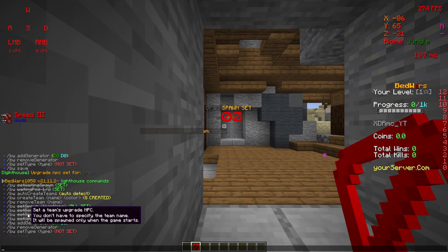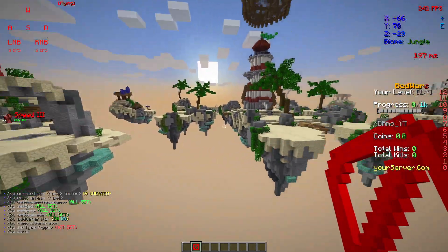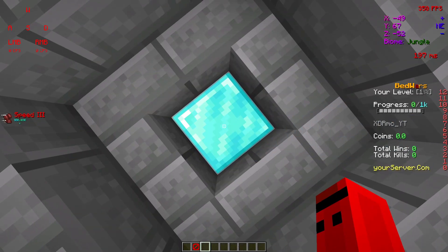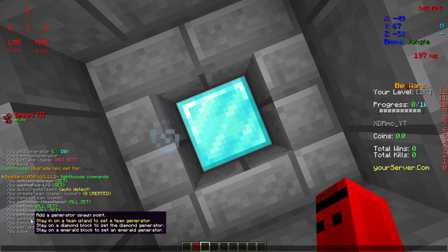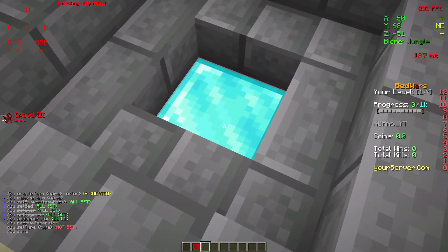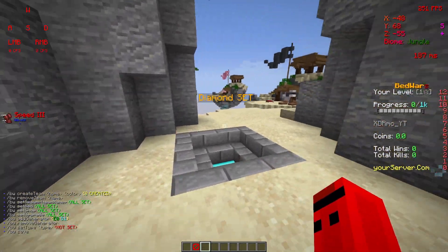We are finished with our islands. Now we can move on to adding the emerald and diamond generators. First, go stand on a diamond block and click add generator — it automatically makes it a diamond generator because you're standing on a diamond block. That's a really cool feature.